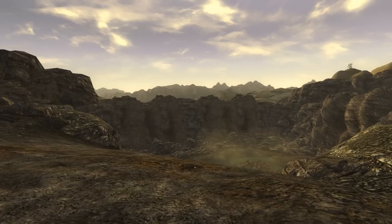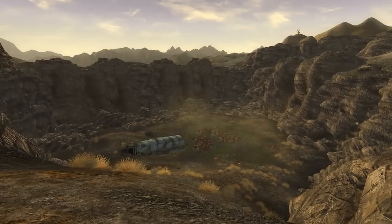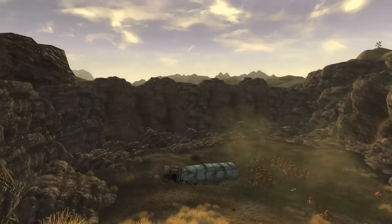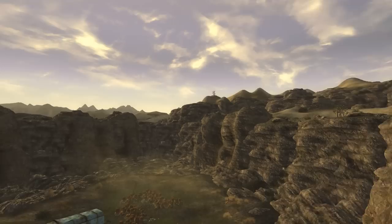A strange, filthy crevice located in the most north-eastern part of the Mojave. Within this filthy crater, there are several things of notice: a run-down old truck, a troop of centaurs, a mound of radiated waste, a dead super mutant, and the peculiar corpse of a prospector.